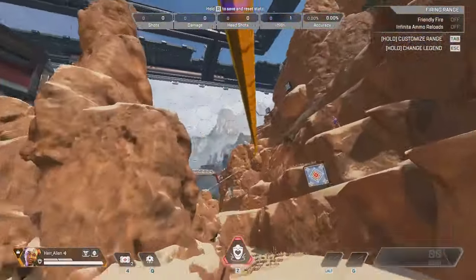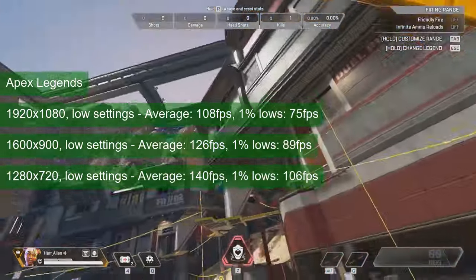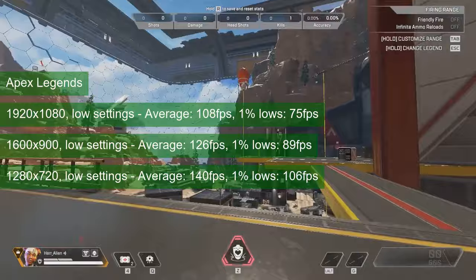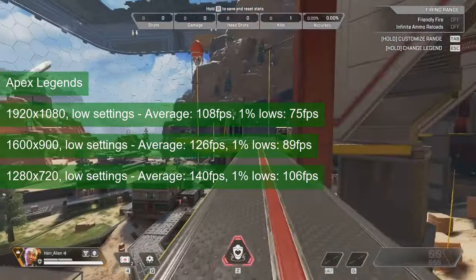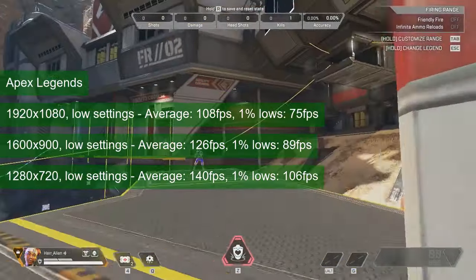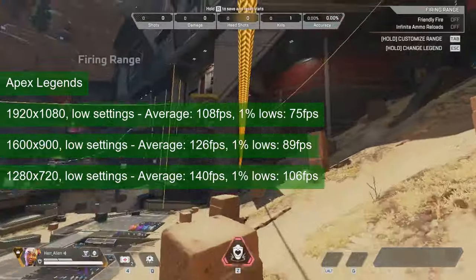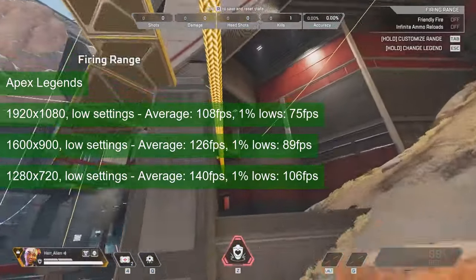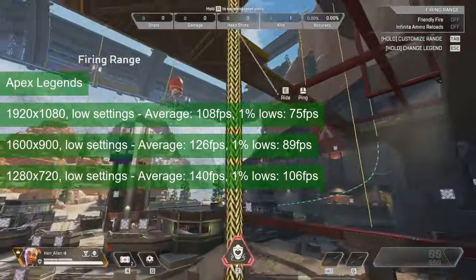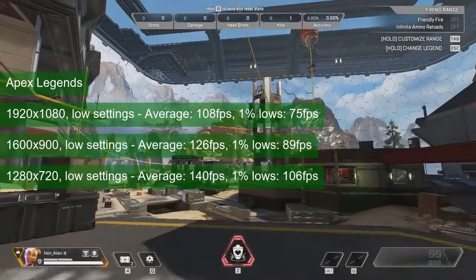The test run in Apex Legends took place in the training map at the lowest settings possible. The performance of the tiny GTX 1050 Ti did not disappoint, matching bigger cards at averages ranging between 108 and 140 FPS at resolutions between 720 and 1080 respectively. I would not drop the resolution too much though — the 1% lows for all tested resolutions stay at about 70–75% of the average FPS, and a lot of fights take place at long range; you will need a large pixel count on your screen.